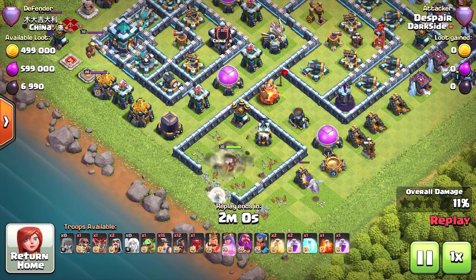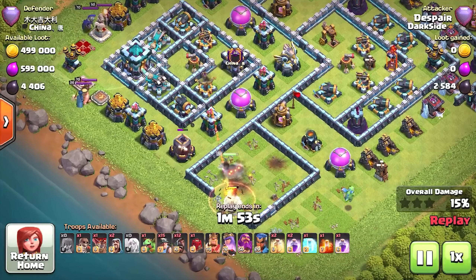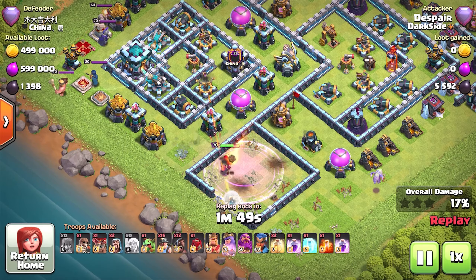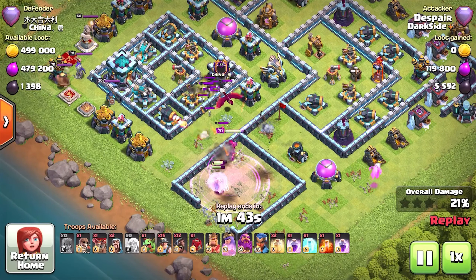Once I get the Queen into this compartment I basically get everything around and I create a funnel. You've got to be patient and just remember to pull the CC — that's the key. There we go, CC is pulled.